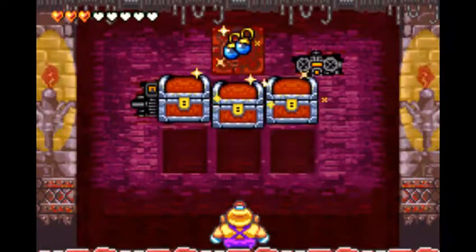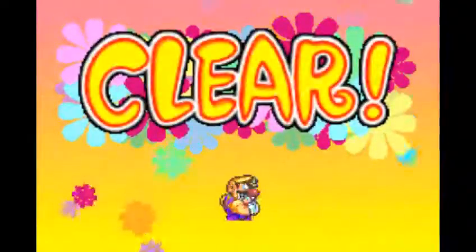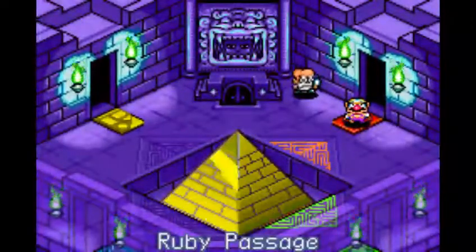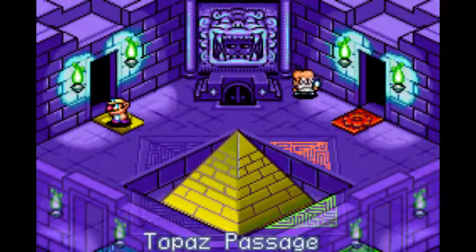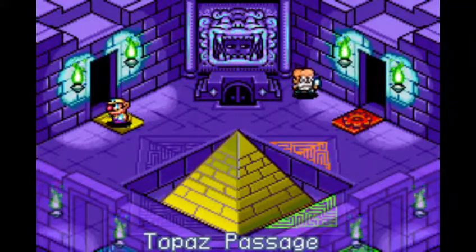We manage to get this first try. We get a nice pair of earrings — three more treasures. But we don't get to keep the treasures just yet, as those treasures will fly into the gold pyramid in the middle and light up the marker for the Ruby Passage. Clear! So I think that is going to be it for this video. Next time on Let's Play Wario Land 4 we start on the Topaz Passage. I'm Coolio if you don't know, and I'll see you guys next time.